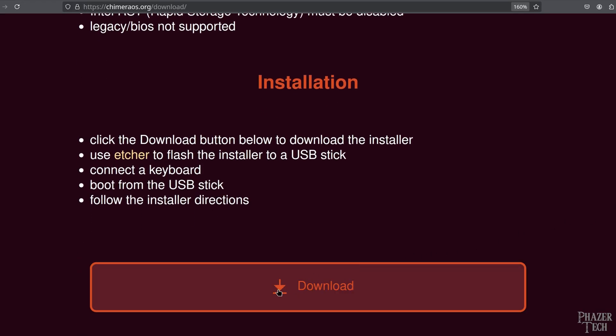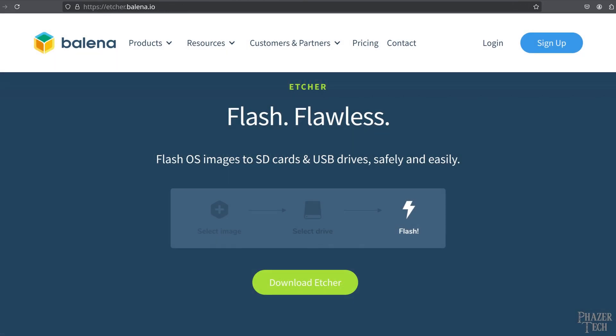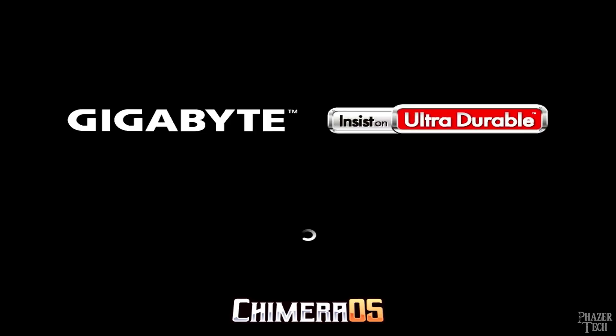Now let's go over the installation process. After downloading the image, you'll need to flash it to a USB drive. It's recommended to use Etcher for this, as other methods might not work. For example, if you followed my previous video on Ventoy, this is an example where it probably won't work, and you'll need to use Etcher instead. Now restart your PC and boot from the flash drive.